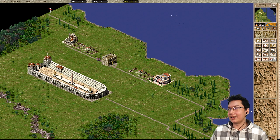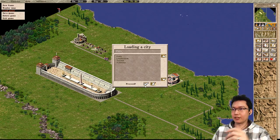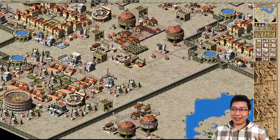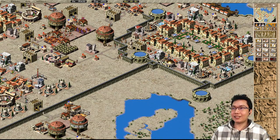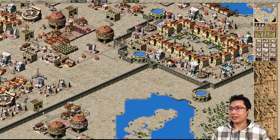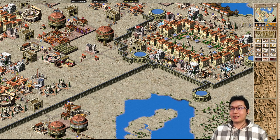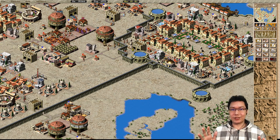An interesting thing is that — for advanced players of Caesar 3 — the destination walker actually applies to market ladies. This market lady that is going out here to get a resource also distributes as well. So for example, if you had a market that's fully stocked here, and placed houses on the way to the wheat granary, the market lady would pass those houses as she walks to get wheat.